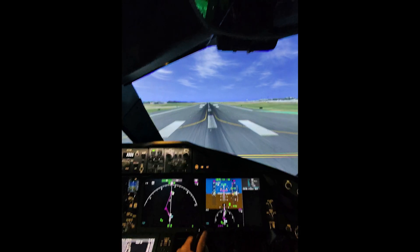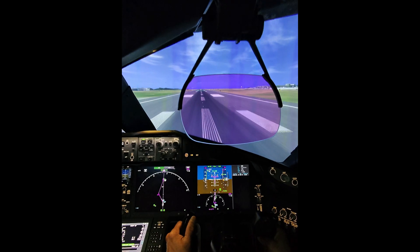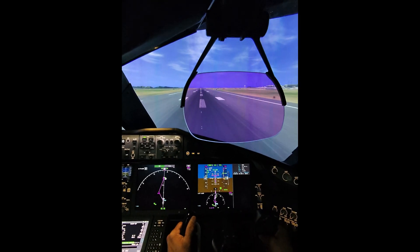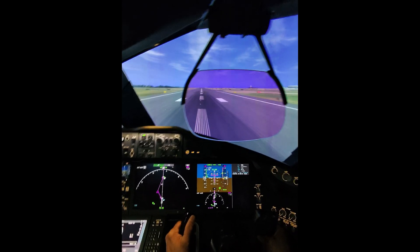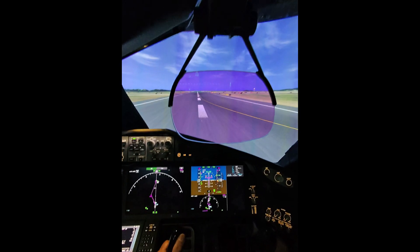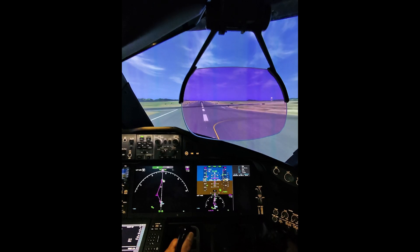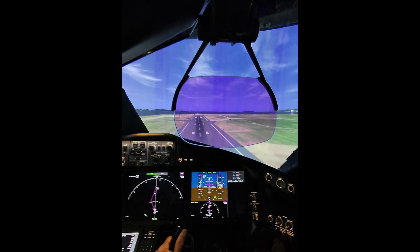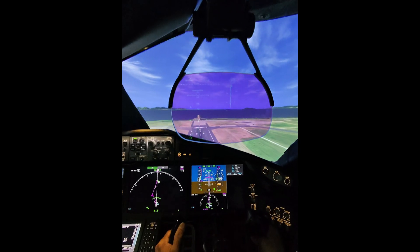You're going to pitch up to a dashed line on the HUD there. At 80 knots, pitch up to about 10 degrees nose up. D1. Rotate. Put that airplane symbol on that dashed line there — that's 5 degrees. Puzzle right, gear up.